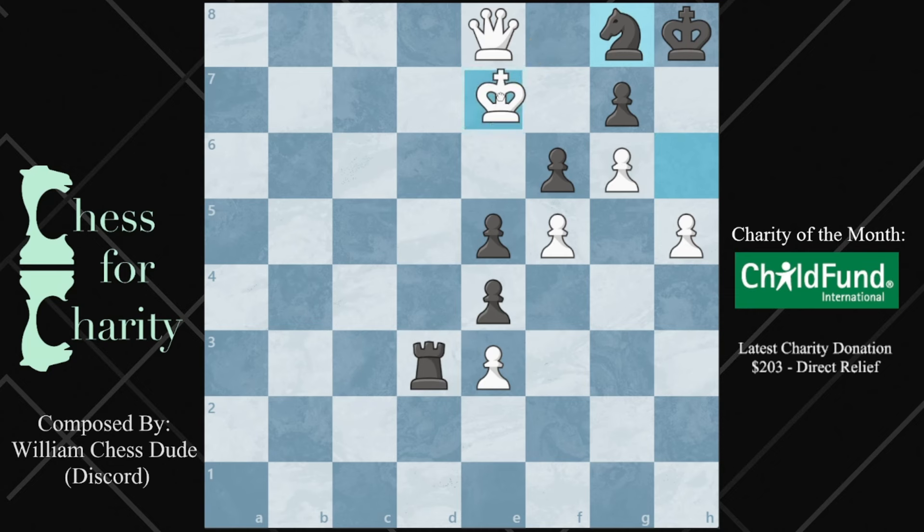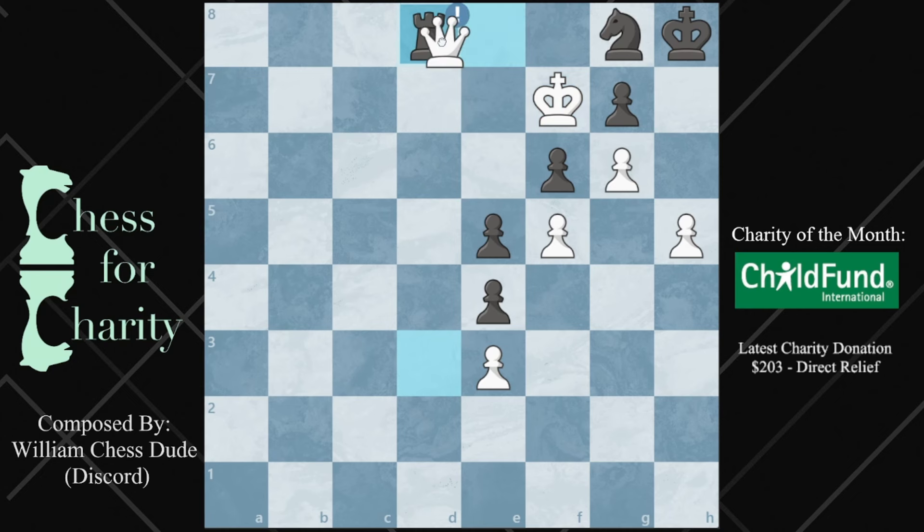Instead, king f7 — threatening to checkmate on g8. How are you stopping this? I've shown the idea a couple of times: they have a good defensive resource, which is rook d8. You can't take this; that's stalemate — that'd be a huge blunder. What do you do? The king is kind of safe here despite how it may look if the queen runs away. Take a second and think about it.